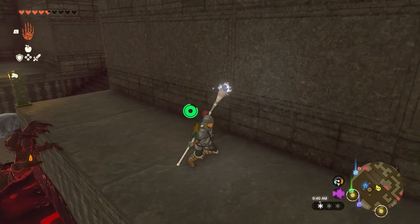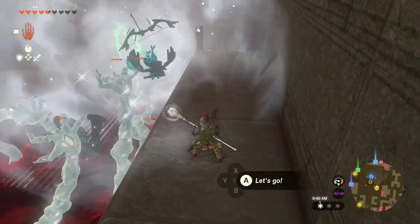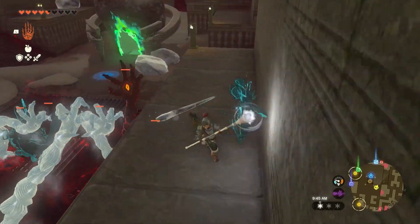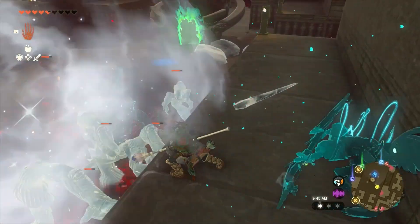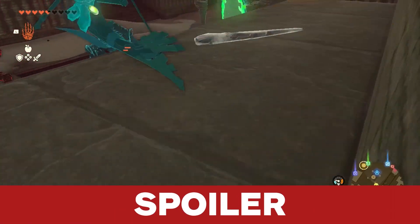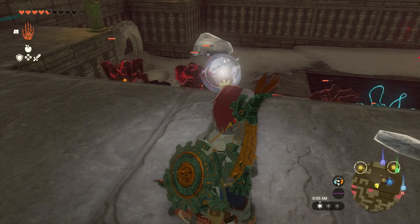Using a magic rod that does big AoE elemental damage, like a sapphire staff, also works great. What happens next may be viewed as a pretty big spoiler, unless you're already late in the main story. So this is your chance to turn back and find out for yourself what happens when you destroy the hands before you move on.